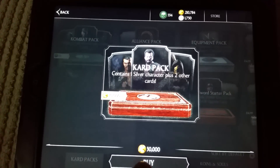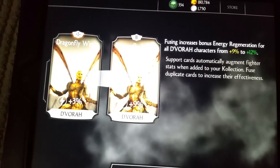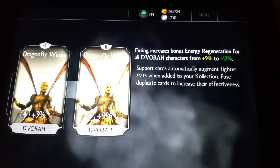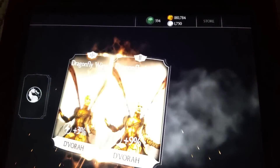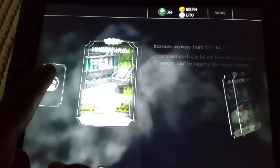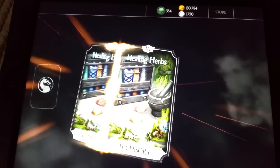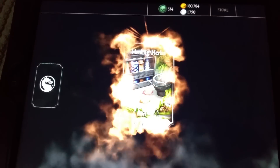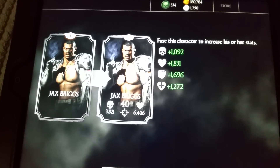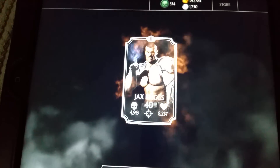I'm going to do a card pack opening next. That's actually why I haven't been doing a lot of these pack openings — I've been trying to build up a nice variation of different things to open. You can see I've got Devora — this is her energy regeneration card, increased from nine to twelve percent. Next is healing herbs, which increased recovery from sixteen to seventeen percent, bringing it to fusion number seven. And last but not least, we've got Jax Briggs — my silver Jax Briggs — bringing him to fusion number two. He's getting there.